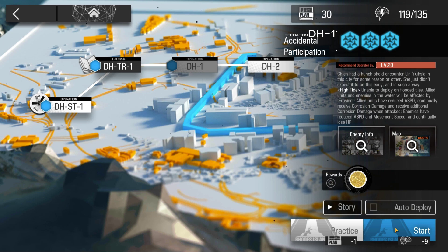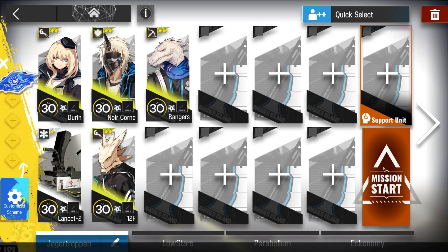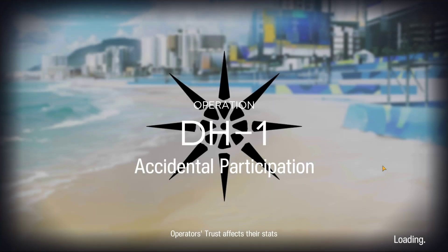Welcome to my video. This is Echo Jin featuring the Low Stars All-Star Series. The mission for today is Dossoles Holiday DH-1. Here's the squad composition. And here's how it was done.